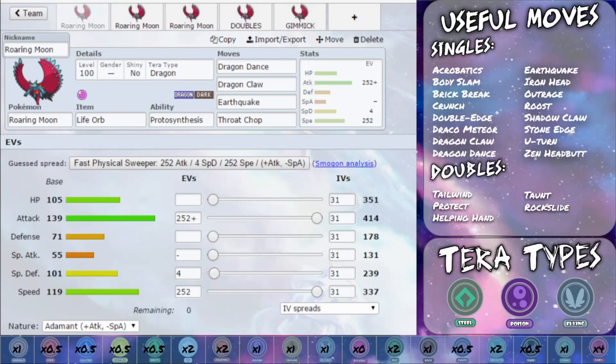Earthquake is your powerful Ground type attack that obviously hits a lot of different Pokémon for at least neutral damage. And I've gone for Throat Chop as the Dark type attack — you could go for Crunch if you want to. Throat Chop is really beneficial because there are a lot of Pokémon that use sound-based moves, and also with things like Throat Spray out there, Throat Chop can be really beneficial to stop that from happening.